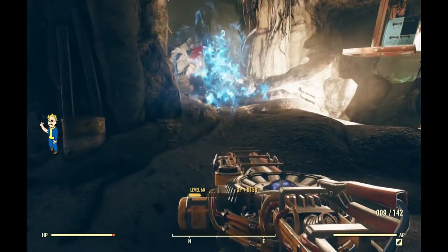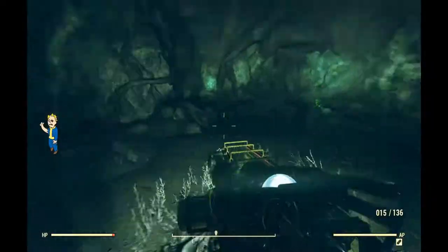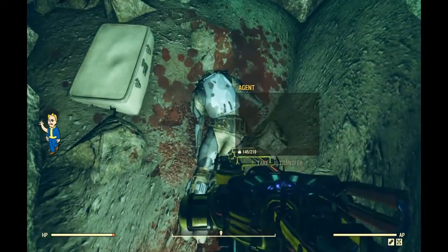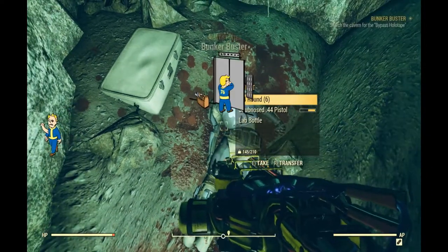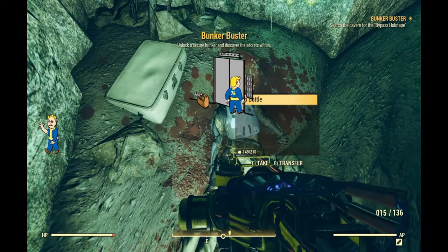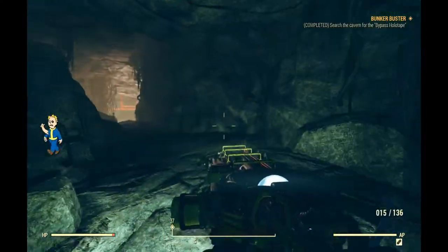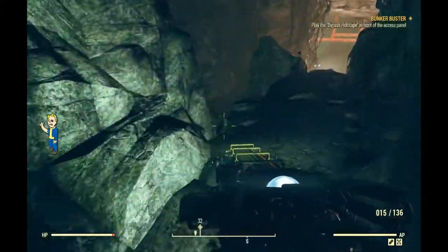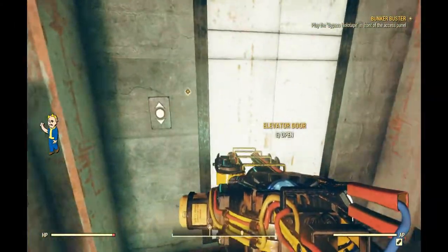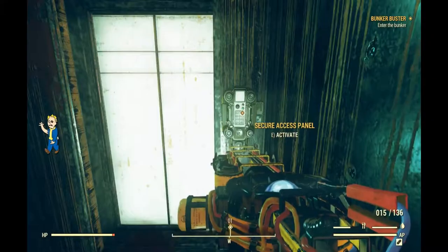That's how I did it solo — really simple. Once you've killed both Deathclaws, you're gonna have to find the body of the agent, which will have the Operation Summary. That will kick off the Bunker Buster quest. Then you're gonna look in the Deathclaw nest to find the bypass holotape, which will allow you access to the lower regions via the elevator inside the cave. Go into the elevator, use the bypass holotape, and it'll let you down to the next part of the quest.